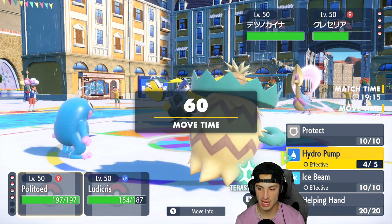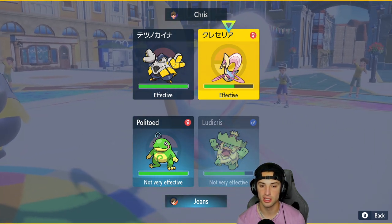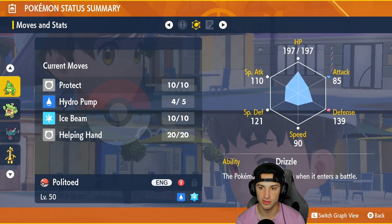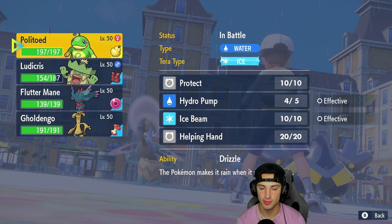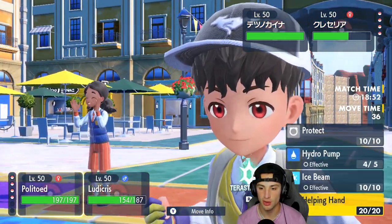Cress is gonna flinch. From here I'm thinking I just go Helping Hand, Terastalize, Hydro Pump and look to KO Cress in one shot. What are your special attack stats? 110 and you are 137 — you're gonna hit a bit harder. With Helping Hand I believe you can actually KO. So yeah, we're gonna go Helping Hand here.